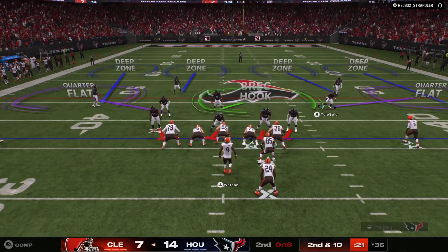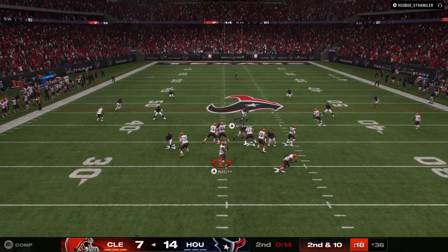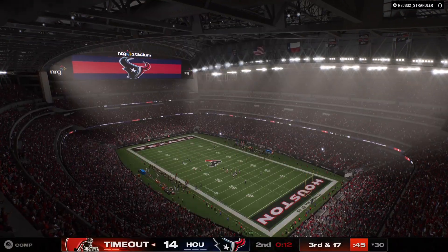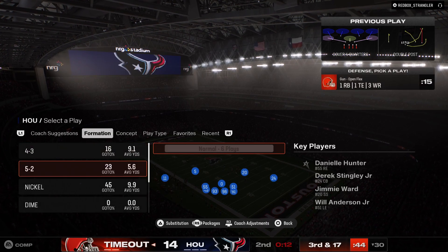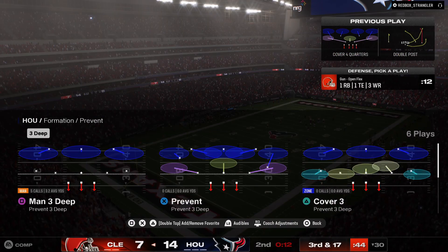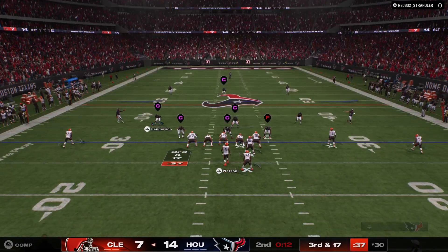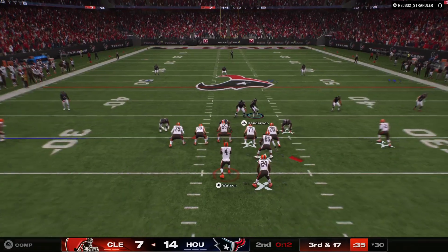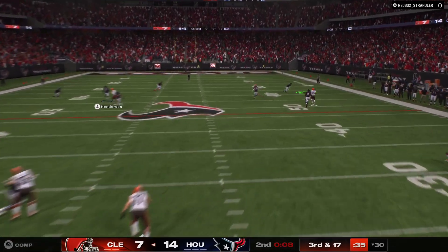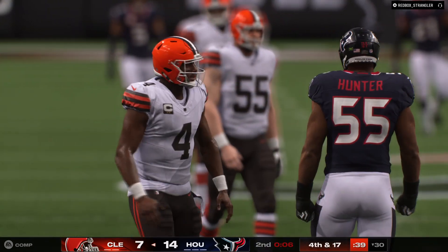Second and ten — now it's Watson. Under pressure, and the Texans are able to get in there for the sack. The Browns will use the first of their timeouts as they stop the clock with 12 seconds to go in the first half. Going to need something special on third and long after that sack. What does Watson have in his arsenal? Incomplete on the deep ball.